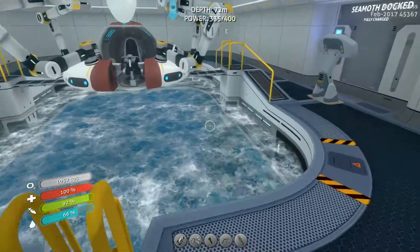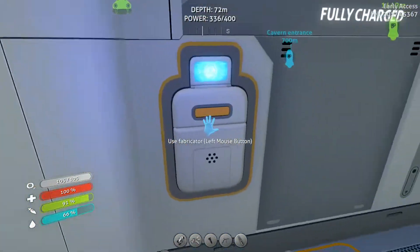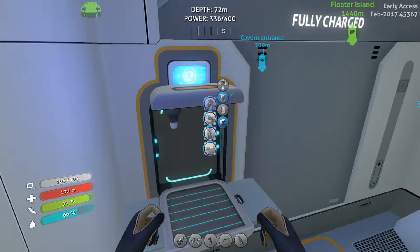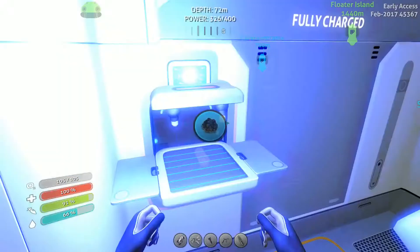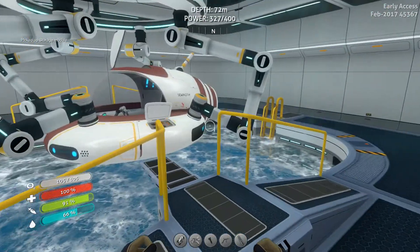We have finally managed to get the moon pool up and running, we have our modification station working, and straight off the bat I'm going to start making some upgrades. I really want some storage modules to put onto this ship so we can actually store more stuff when we're out and about — it helps us carry back a lot more things.